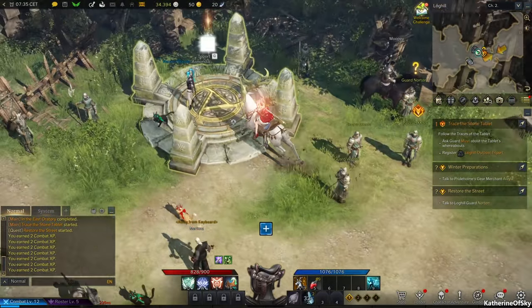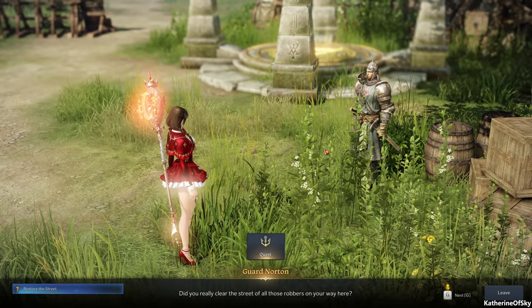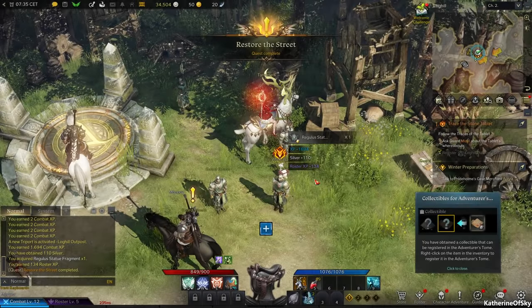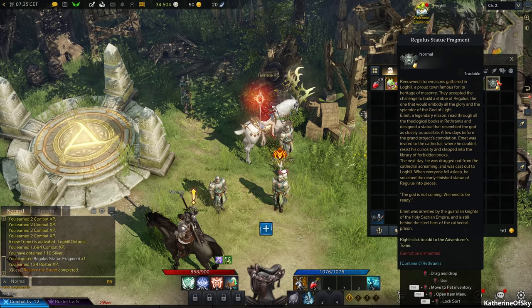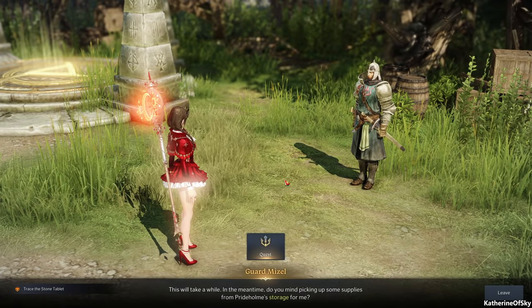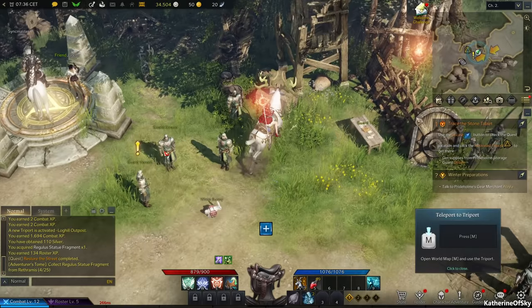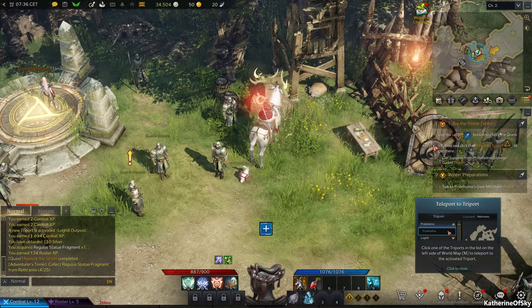Guard Norton thanks us for clearing the robbers from the streets. We get collectible progress — one more statue fragment toward the 25 needed. He then asks us to pick up supplies from Pride Home storage as part of his investigation into the grave robbers. The quest teaches us to use the triport system: press M to open the map and teleport to Pride Home — you can triport directly from your mount.